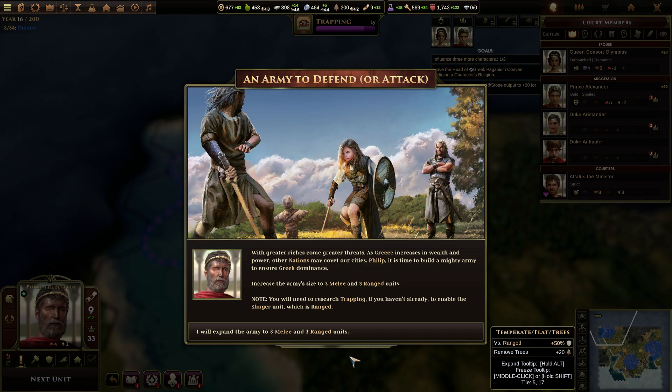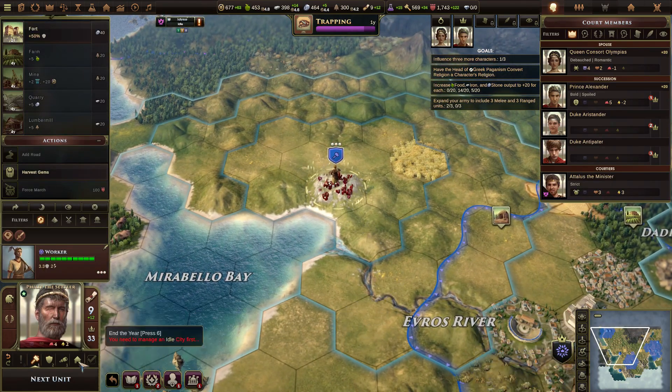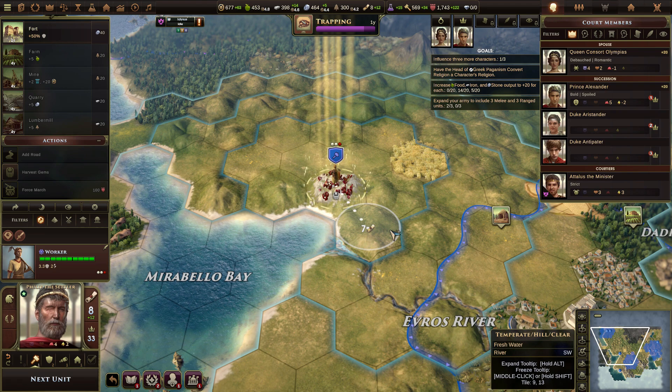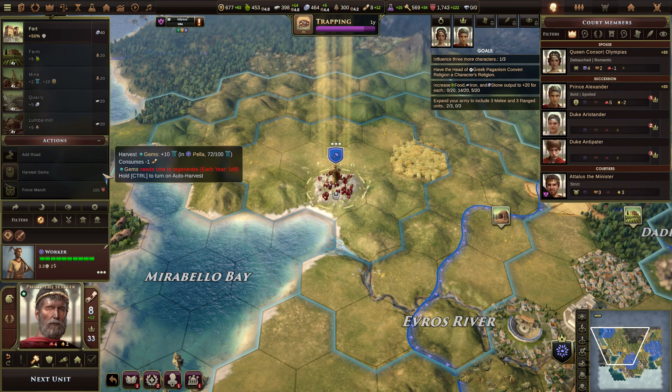An army to defend or attack. With greater riches come greater threats. As Greece increases in wealth and power, other nations may covet our cities. Philip, it is time to build a mighty army to ensure Greek dominance. Increase army size to three melee and three ranged units. Bloody hell. You'll need to research trapping if you haven't already to enable a slinger unit. Got one more year. Harvest the gems there, sir. Each year, 1d8. Well, you just stay there then. You need to heal.